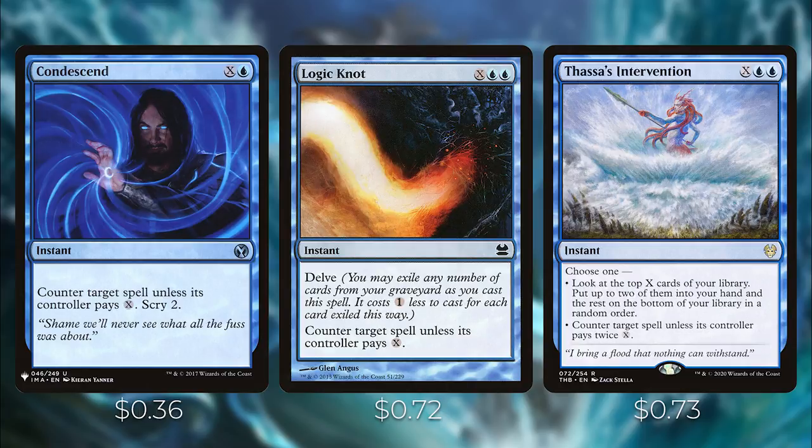Condescend and Logic Knot both have X in their casting cost and counter target spell unless the controller pays X. Thassa's Intervention is similar but modal: look at the top X cards of your library and put two into your hand, or counter target spell unless its controller pays twice X.